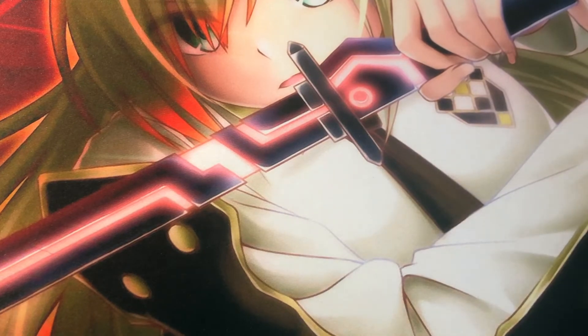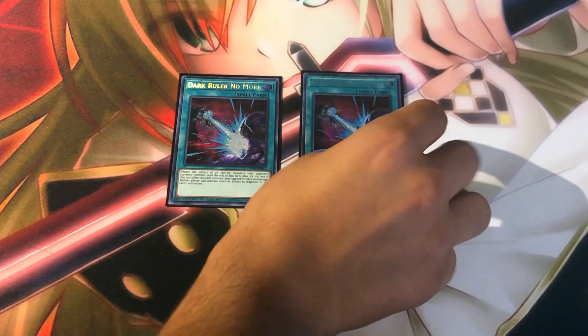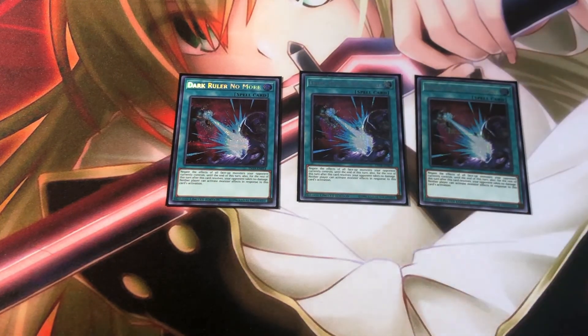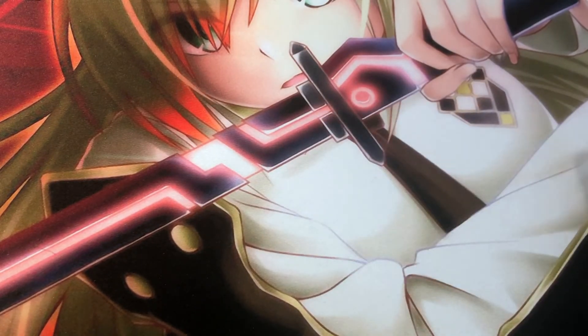Now let's finally get into the side deck. I'm playing 3 Dark Ruler No More — the card is absolutely broken. It lets me play when the opponent doesn't want to let me play. I had a cool interaction the other day against a Dino player: he had Pankratops on the field, three negates on board. I activated Dark Ruler No More, negated everything, went into Mystic Mine, then into Hayate, and pretty much won the game from there. That Pankratops could definitely hit that Mystic Mine, and I knew I needed my Mystic Mine to break the board piece by piece — and that's exactly what happened.